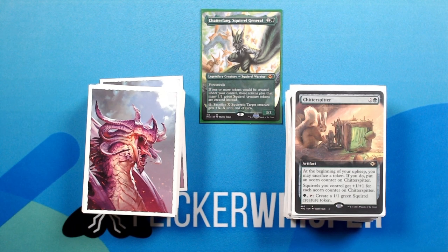Chitter Spitter — two green for an artifact. At the beginning of your upkeep, you may sacrifice a token. If you do, put an acorn counter on Chitter Spitter. Squirrels you control get +1/+1 for each acorn counter on Chitter Spitter. Green, tap: create a 1/1 green squirrel creature token.